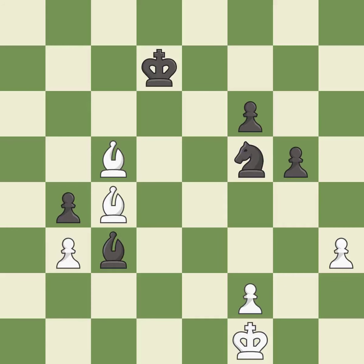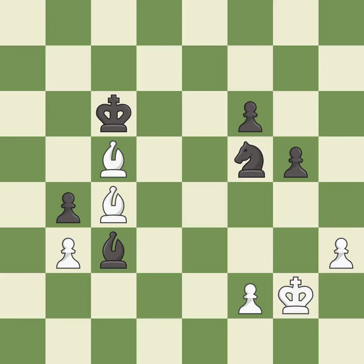This steps away from the checking bishop — it is excellent. An active king is critical in the end game and getting it off of the back rank is the first step — it is good. A very strong play — it is excellent. This moves the bishop to safety — it is best.